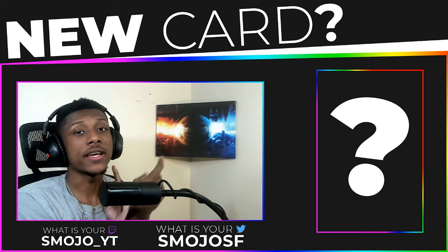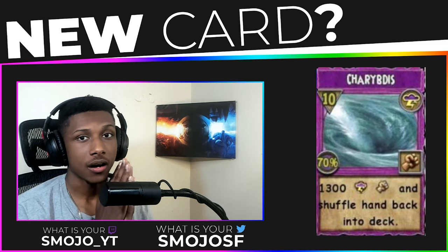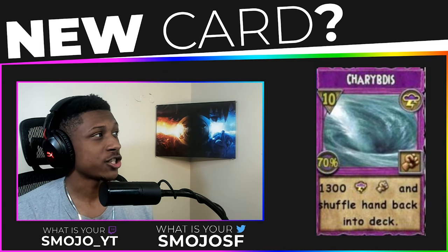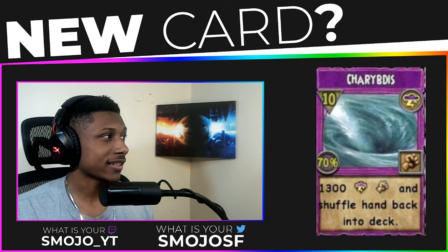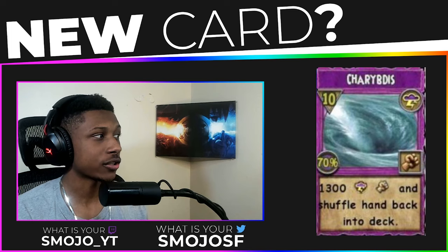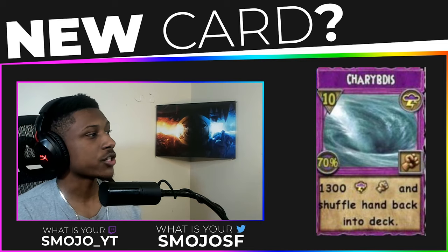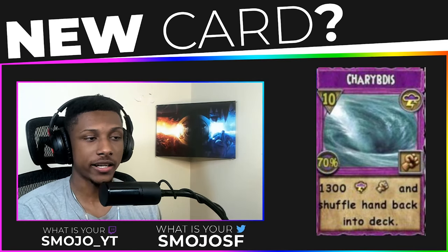The first card we're going to look at is this one right here. It's a pretty cool storm card. I don't know how to pronounce the name — I believe it goes by something like 'Charbis' or 'Cherry Bis' — I don't know. It looks like the Bermuda triangle, so we're just going to call it Triangle for now. It's a 10-pip storm card that does 1300 damage and reshuffles your hand back into your deck, which is pretty interesting.